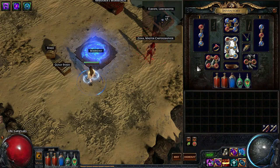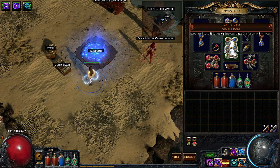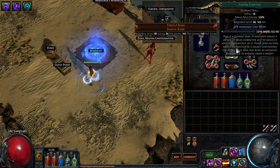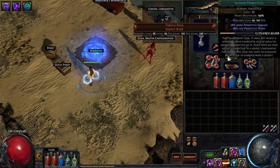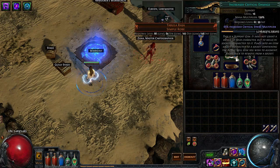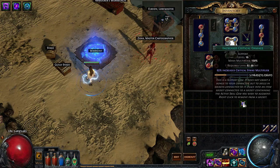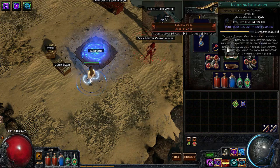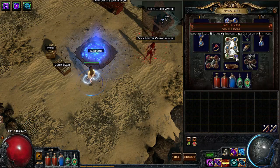Let's start with the setup you're probably most interested in — the ball lightning dual totem setup. Right now I have it in a Tabula Rasa six-link, though you absolutely do not need a six-link; a five-link is more than enough and a four-link can do very well. I'm using Spell Totem, Ball Lightning, Faster Casting — Faster Casting influences how fast totems cast their spells — Lightning Penetration, Slower Projectiles, and Increased Critical Damage.